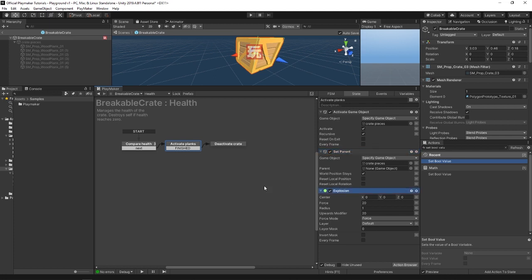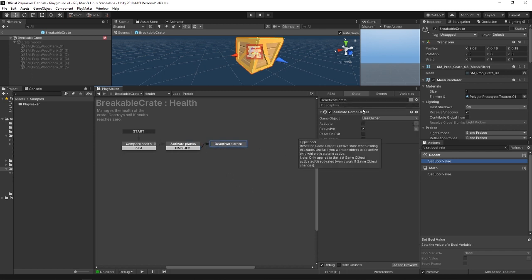Then there's an explosion action which pushes the planks apart to mess them up a little bit. And when that state's done, we go to the last state — deactivate crate — which deactivates the crate object. And thanks to unparenting those planks, the planks will stay but the crate will disappear.